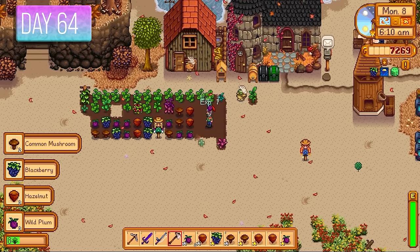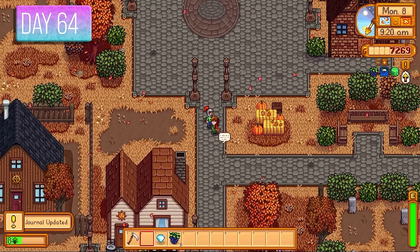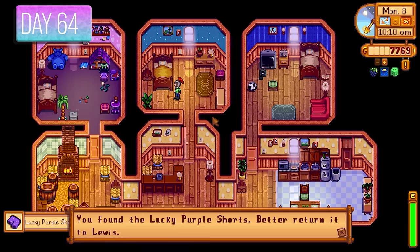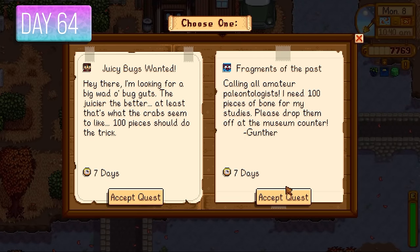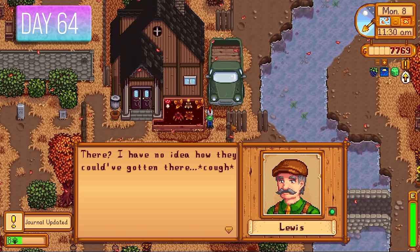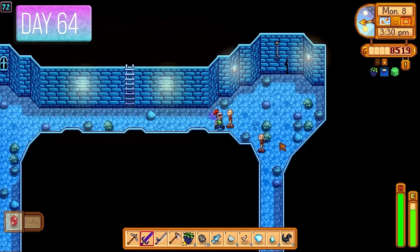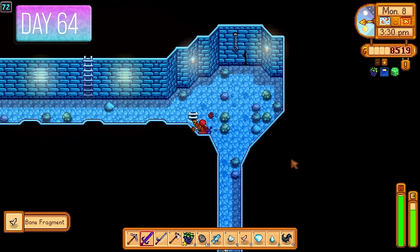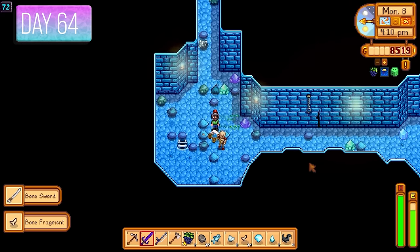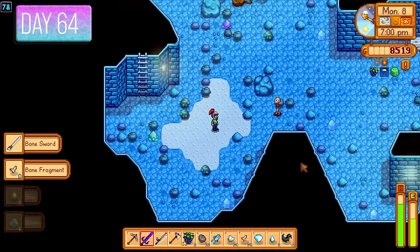Day 64 — harvested fall forageables. Gave Marnie some amaranth for her cows, completing that request. I also gave her a diamond to increase friendship so I could sneak in and pick up Mayor Lewis's lucky purple shorts. Fragments of the past quest appeared — easy to complete. I gave Lewis the shorts — 750 gold was too good to pass up, so I gave him them straight away. Back in the mines farming skeletons for bone fragments — needed 100 for the quest. Skeletons can drop bone swords worth 250 gold each.